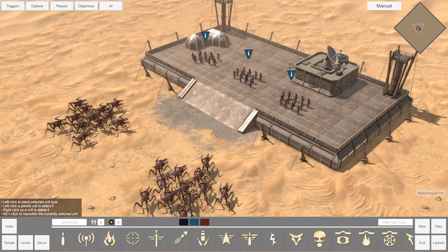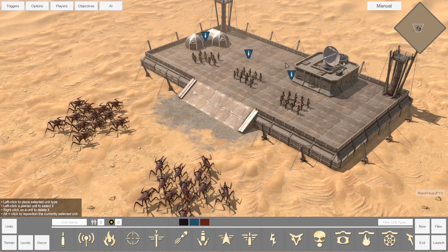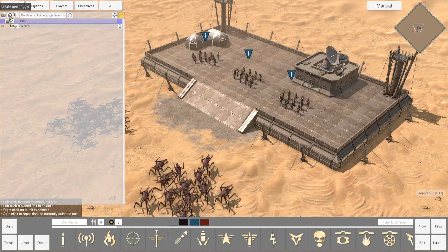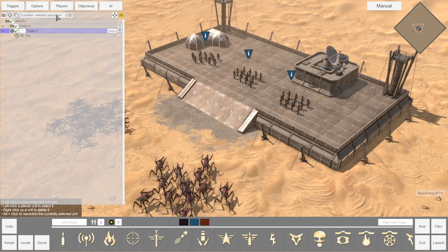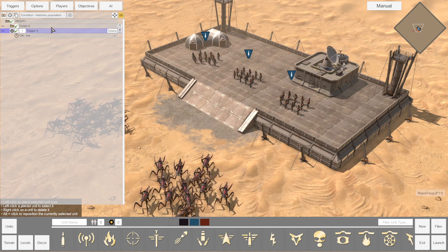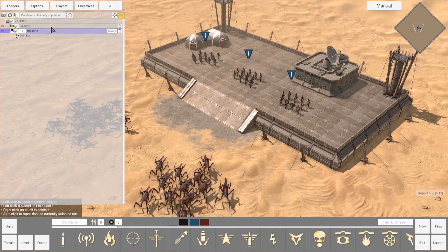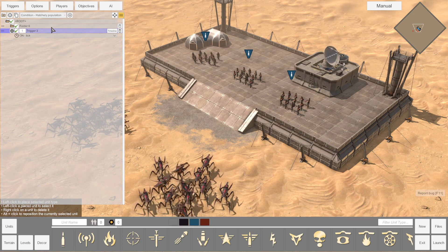The trigger system can be daunting at first, but after playing with it, it can be a powerful tool to elevate your scenarios. The system is broken out into folders, triggers, and effects and conditions. I highly recommend utilizing folders to keep things organized. Triggers will live within folders, and within triggers is where conditions and effects will live. Triggers and effects are the bulk of the magic with the trigger system.